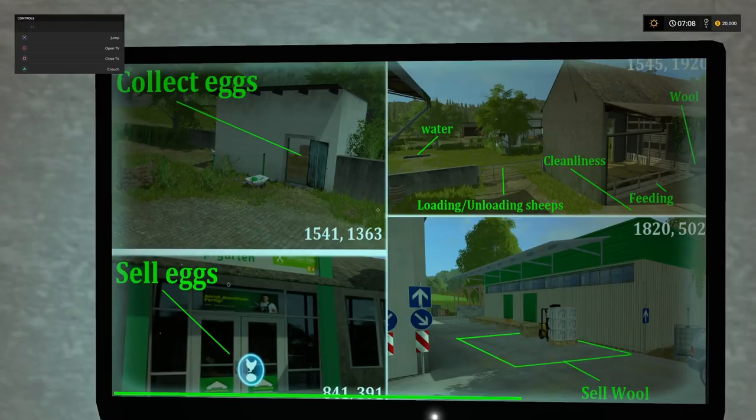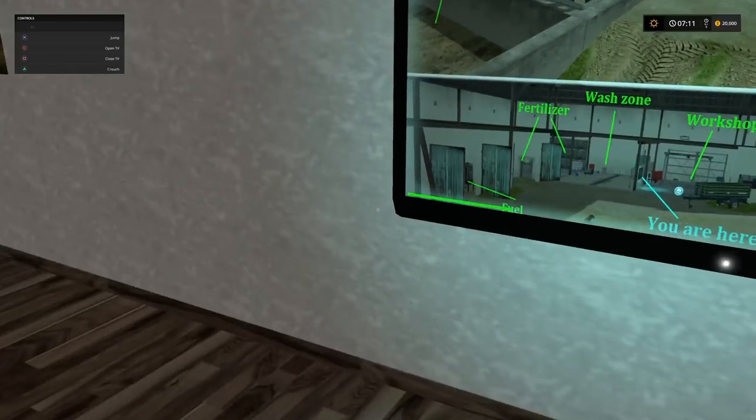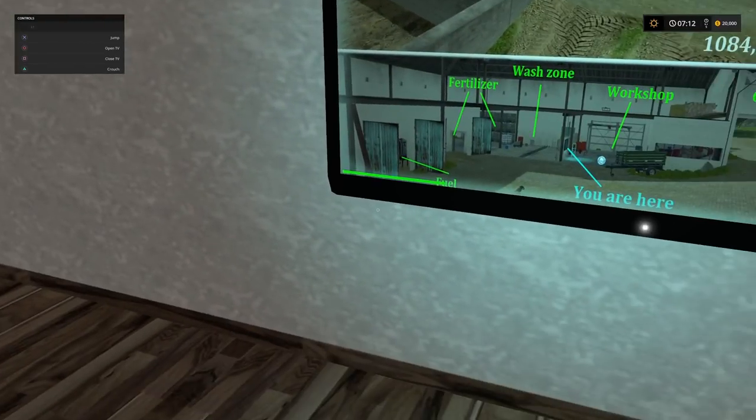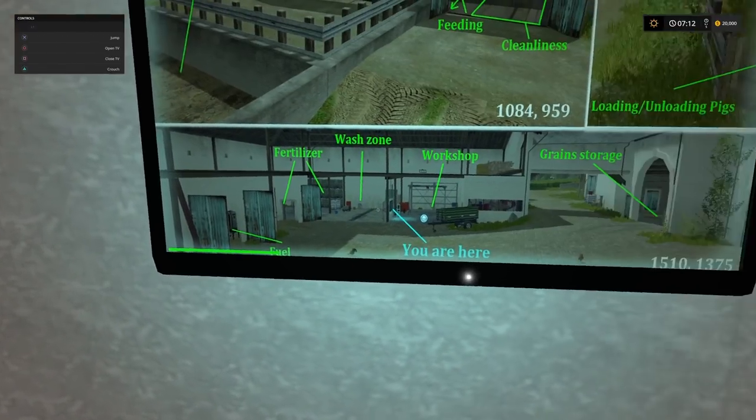The tutorial gives heads-up information about the map. As far as the sheep go, you can see where the wool spawns, the feeding area, cleanliness area, loading and unloading of animals, your water point, and sell point for wool. For pigs, you can see where the manure spawns, the feeding chamber and cleanliness section - which you need to keep cleaned up to keep their cleanliness at 100% - where liquid manure will spawn, straw, water, and your interactive zone for loading and unloading. It also shows the fertiliser sections, wash zone, and workshop.